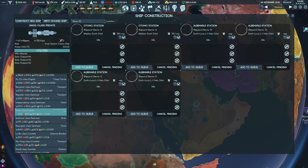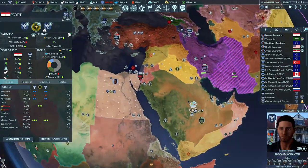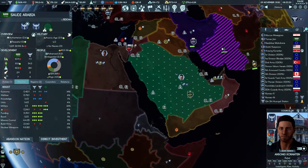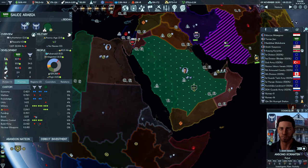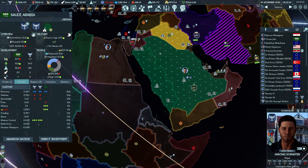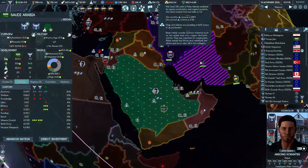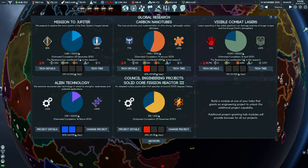In ship construction we're going to build one in-system colony ship from Earth — that'll be done in 101 days. We just took control of Saudi Arabia! The primary focus for all these Gulf States is going to be getting us mission control points — that's really what I want out of them. Our mining output now has a 60% bonus, which is really nice, with a 114% bonus overall.